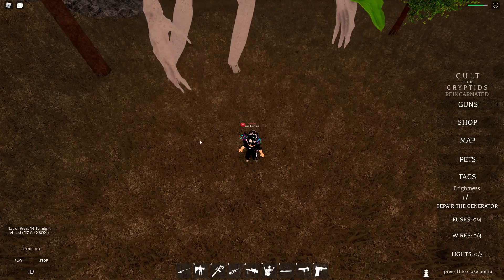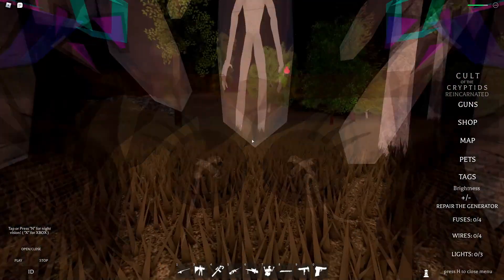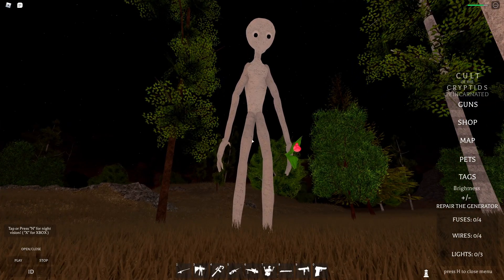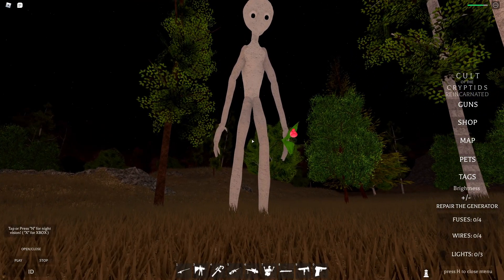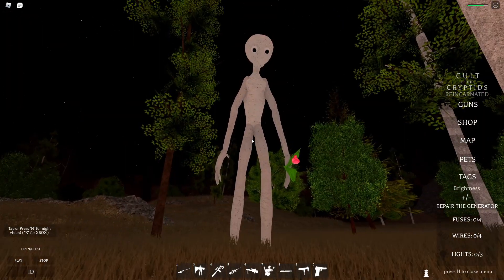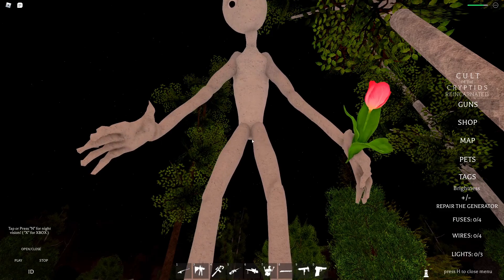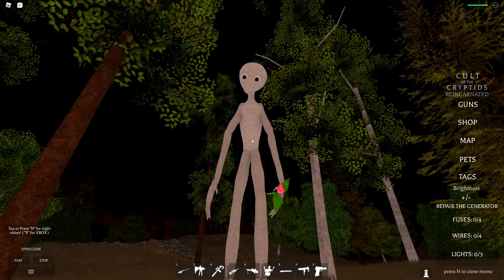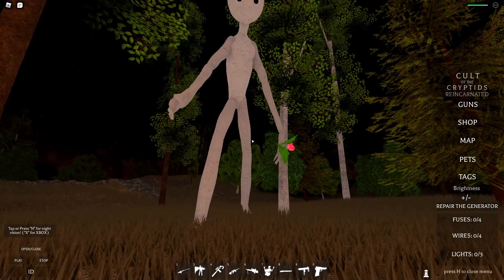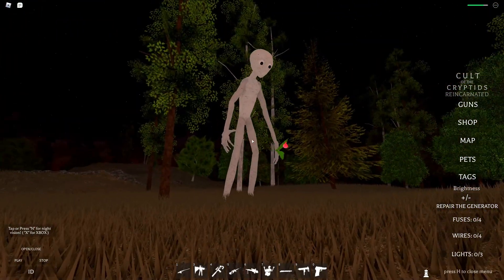Basically, all he wanted was his rose. That's the only way to make a cryptid friendly. If you're thinking he'll damage other cryptids — no, he won't. He's just friendly to you and to other people. Don't get the wrong idea. Some people might think it damages other cryptids, but it doesn't damage players. It's just nice to have this update.